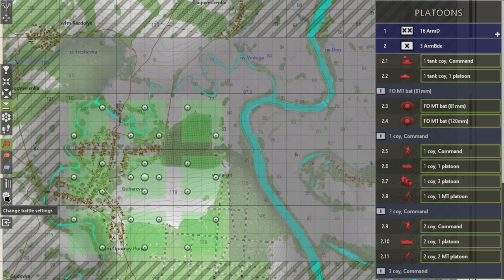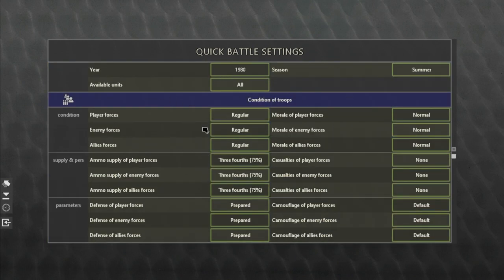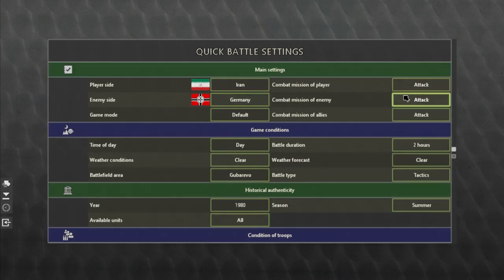When you click on the Battle Editor, you'll come to the Change Battle Settings menu. At the top, you pick your player and enemy side — I have Iran versus Germany. Game mode is set to default. I keep everything at attack, default, with minimal casualties. Time of day, battle duration at compressed two hours, and weather forecast are also set here. I'm going to focus on just the main things.